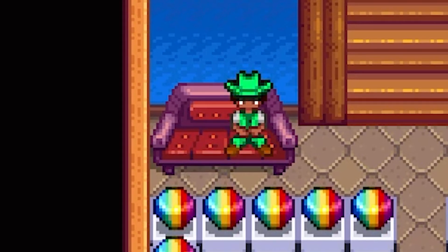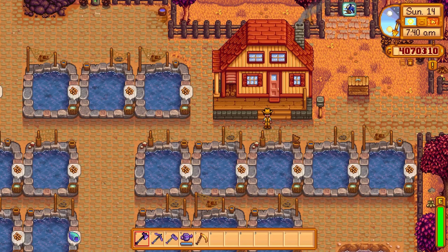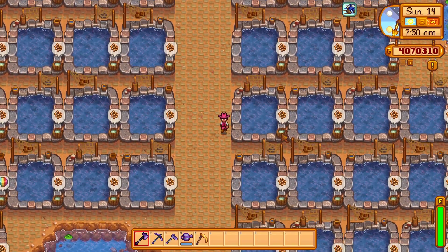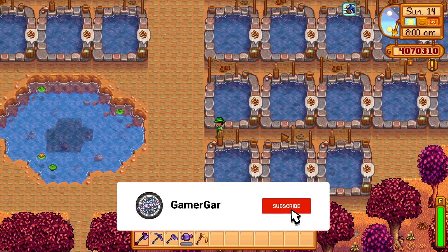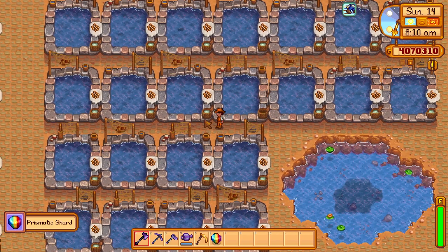What I've done here is I've built a really cool farm — I call it the Prismatic Rainbow Farm — and I've filled the farm up to the top with fish ponds. The only thing in these fish ponds are rainbow trout. There's something like a 0.1% chance that a fully maxed out rainbow trout fish pond would produce a prismatic shard, and as you can see here I got two, which is extremely lucky.